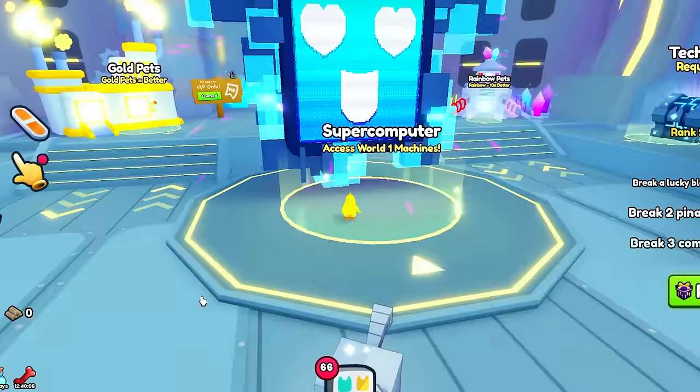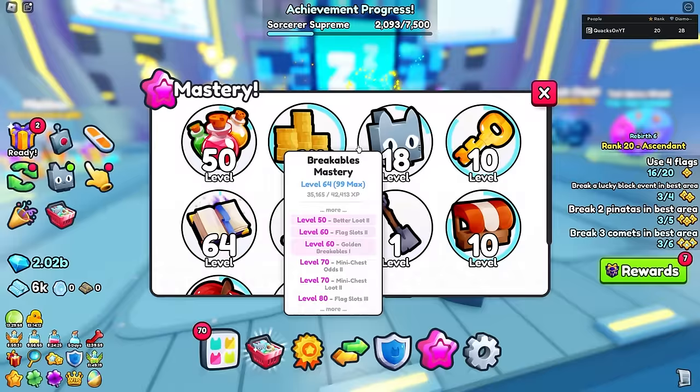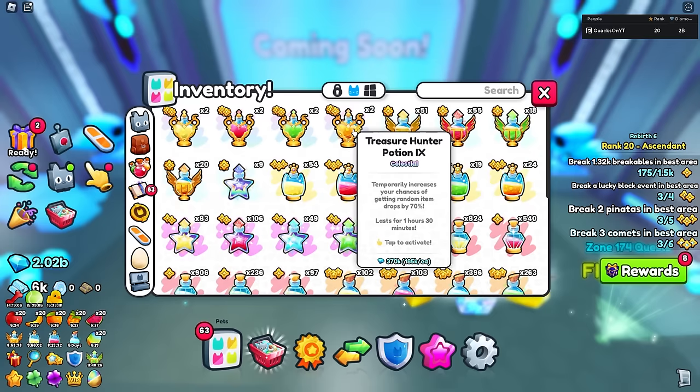We got a lot of potions to go through. There we go — Potions Master, little 50. Thank you very much. Now we can put on one of the treasure hunter potions. Let's see if that makes a big difference.